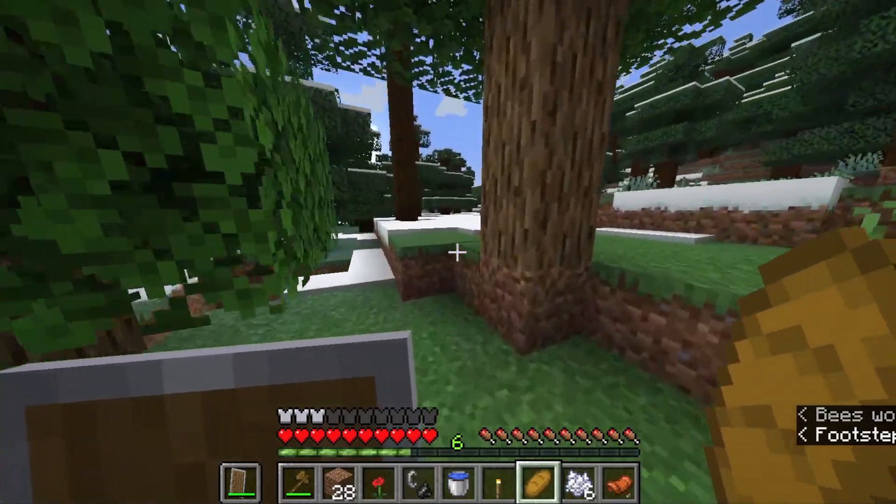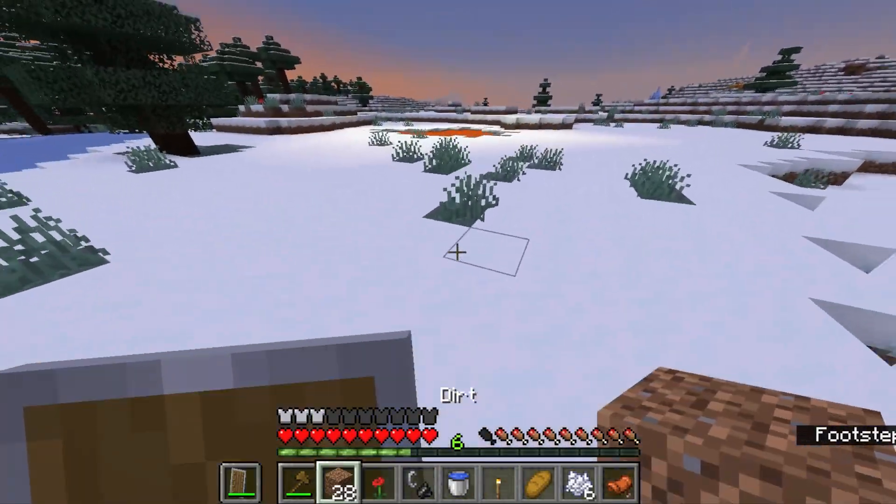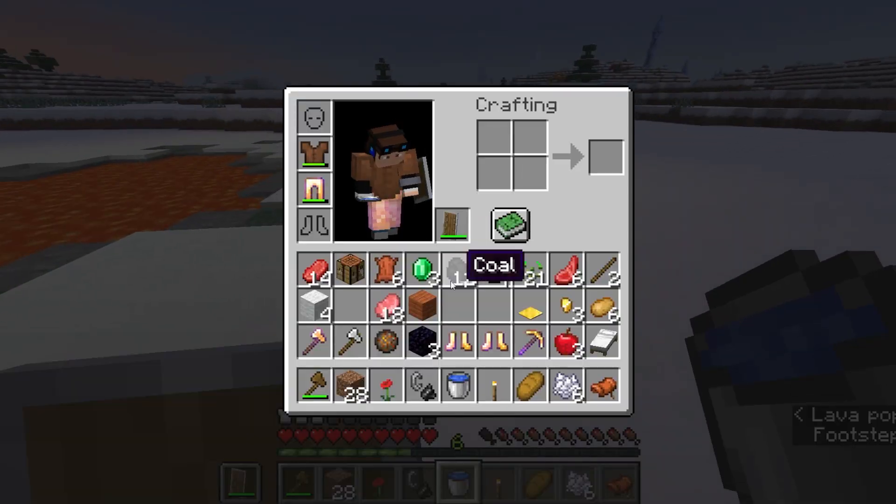Imagine there's a lava pool in the taiga biome — that'd be really ironic. Oh, there's one right there! Okay, so we're gonna go ahead and make a portal. The very slow method.